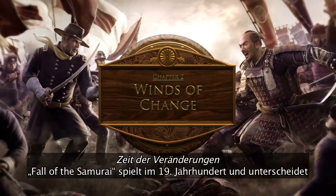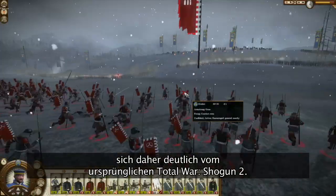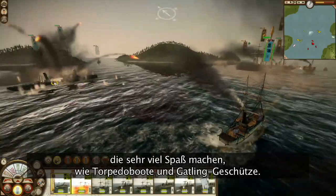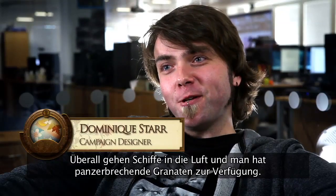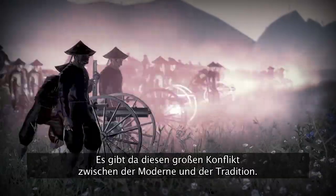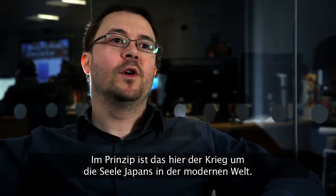Set during the 19th century, The Fall of the Samurai offers a largely different gaming experience to the original Total War Shogun 2. It's full of explosives, pyrotechnics, and lots of fun new units like torpedo ships and gatling guns. Ships explode left and right, with armour penetrating shells. We have this huge clash between the modern and the traditional. Effectively, this is a war for the soul of Japan in the modern world.